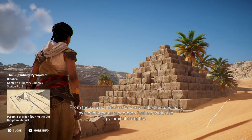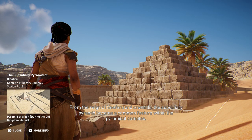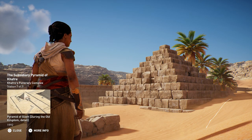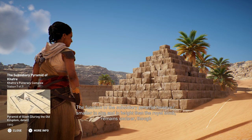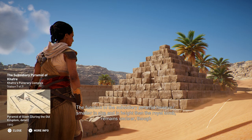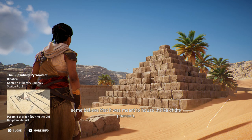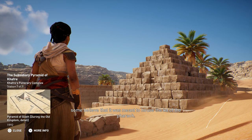From the reign of Sneferu and onwards, the subsidiary pyramid became a common feature within the pyramidal complex. The function of the subsidiary pyramid, however — smaller in size and in height than the royal tomb — remains unclear, though some believe that it was meant to house the Ka of the pharaoh.